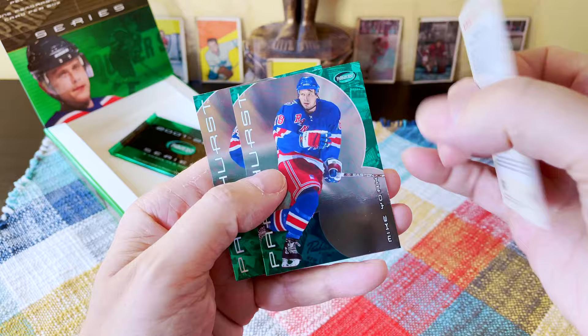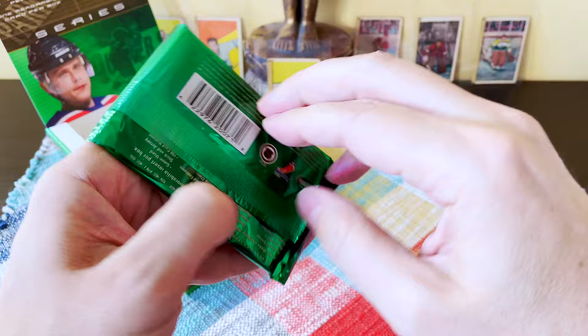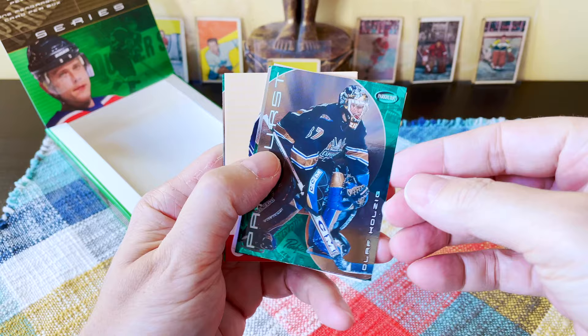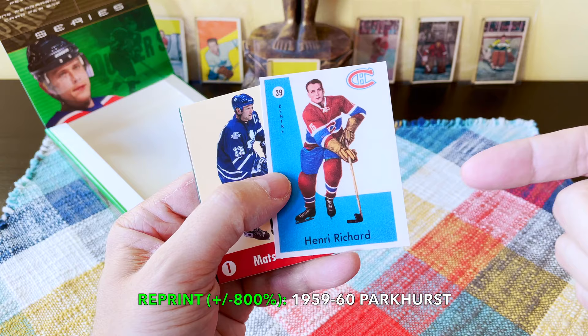Second to last pack — there's Mark Messier, Moose, Eric Lindros. This is an OC Vokoun. Look at this — Terry Sawchuk with the mask! You don't see this very often — you see his scarred-up face. Mike York and Brian Berard. Last pack. We have Aaron Miller. Look at this — Henry Richard! So we hit the '59-'60 reprint. This is the second-to-last year of Maurice Richard — I think 1960 was his last year in the hobby.